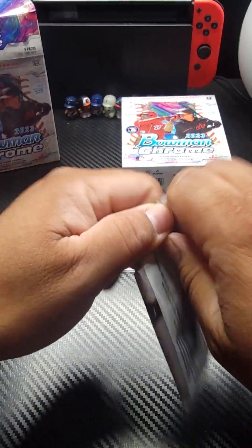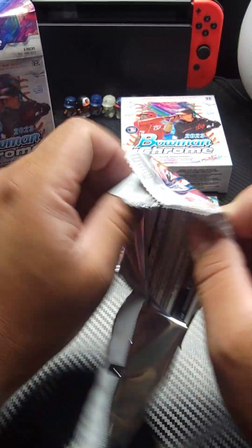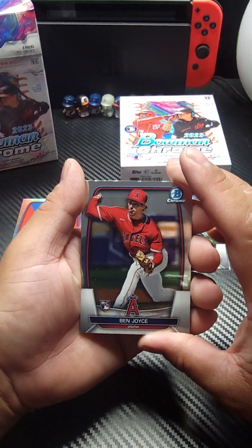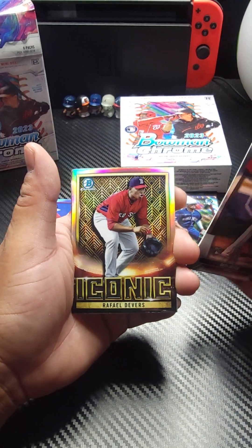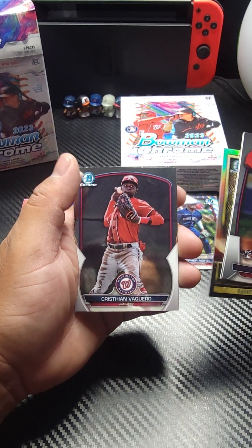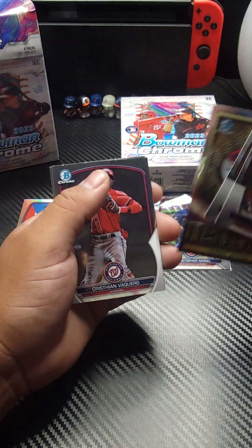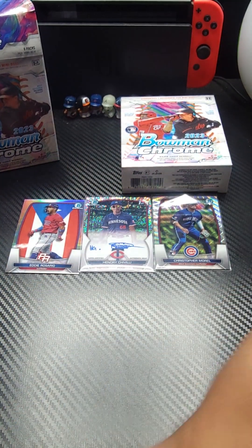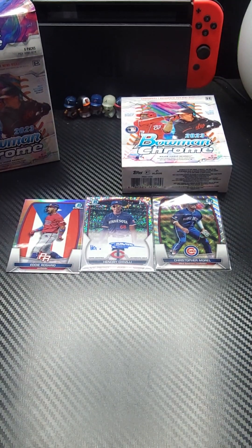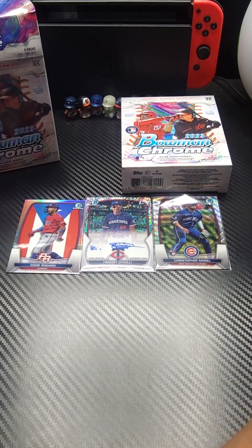Let's finish off this first box. We got Ben Joyce starting us off. Max Scherzer. Another Iconics there with Rafael Devers. Christian Vaquero. And last one is going to be Jose de Paula for the Dodgers. So first box — that was all right, nothing too crazy. Let's go with box number two, hopefully the firepower goes up a little.